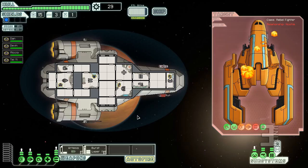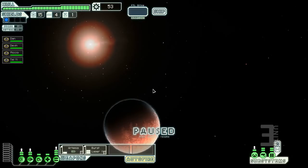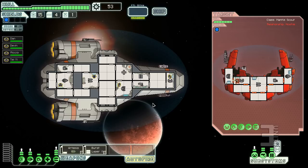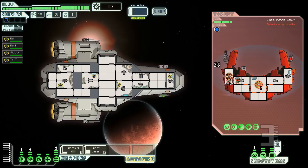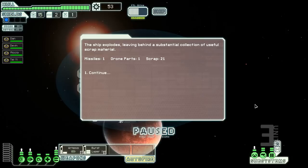That's pretty much how combat goes. We attack a Mantis ship — you can see what the Mantis ship actually looks like. Any ship you can fight against you can eventually unlock to play with. Mantis ships are weak but designed around having a teleporter and just rushing crew onto the other ship.